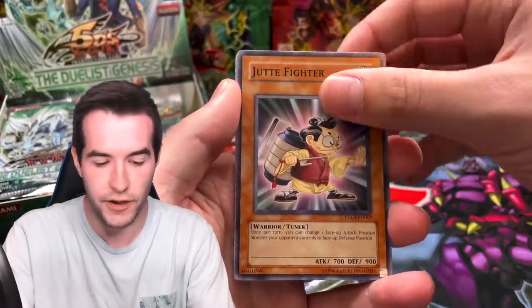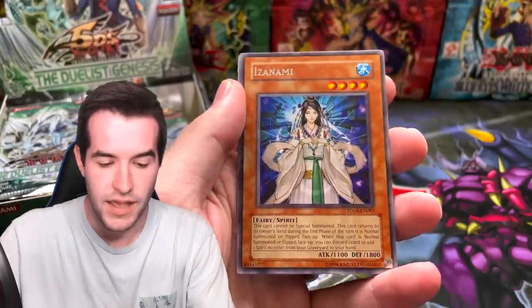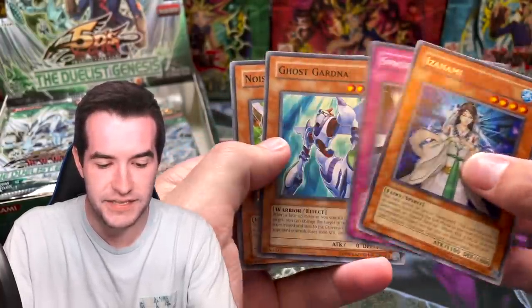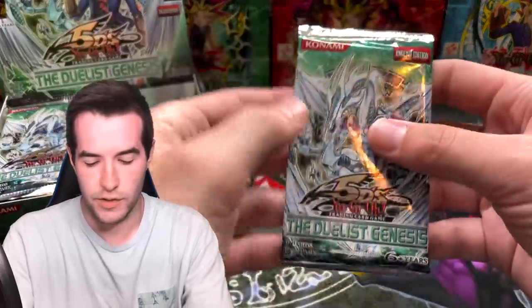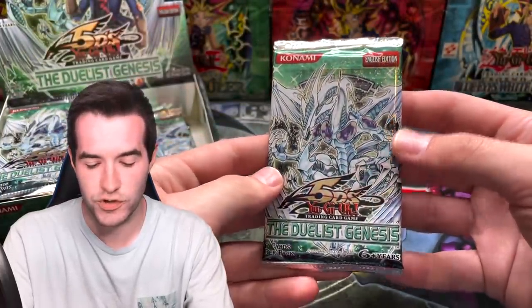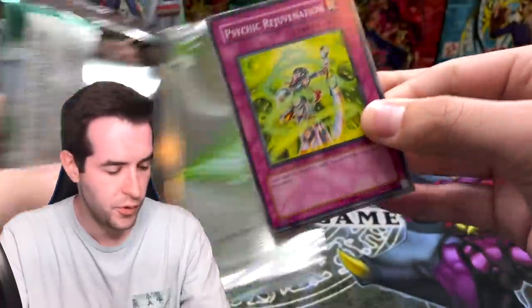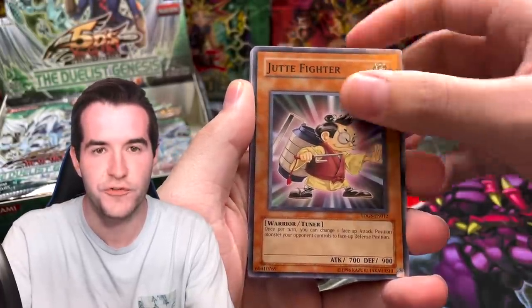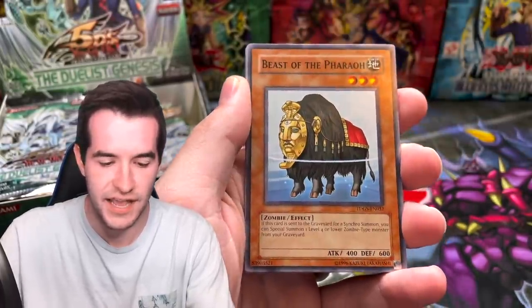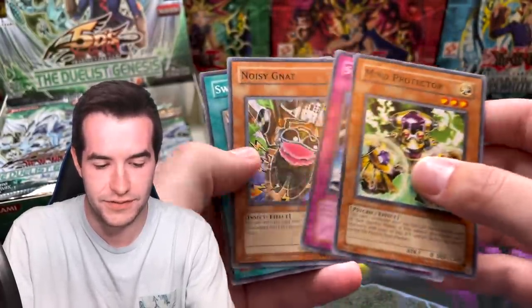Psychic Rejuvenation, Jute Fighter, Psi Impulse, Beast of the Pharaoh, Isanami, Space Gate, Noisy Net. Do you guys believe we can get the ghost rare? One day we're going to pull this and it's going to be today — Beast of the Pharaoh, Maiden of Macabre, and the Mind Protector.